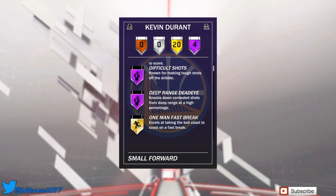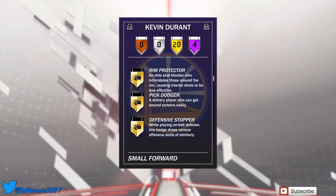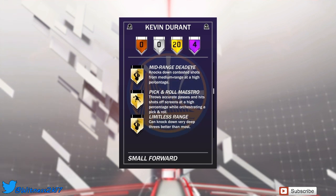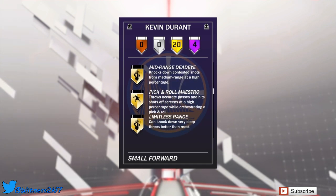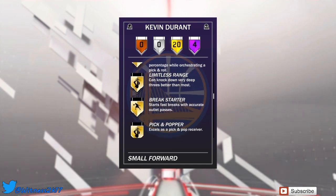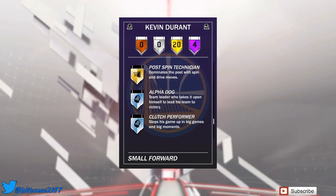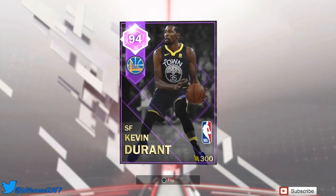Deep Range Deadeye is a bit of a random Hall of Fame badge — you'd think Mid-Range Deadeye would be Hall of Fame instead. But he does have Gold Pick and Roll and Gold Limitless as well, which are three really good badges. He also has Ankle Breaker and Posterizer, so it's a pretty dope looking card.